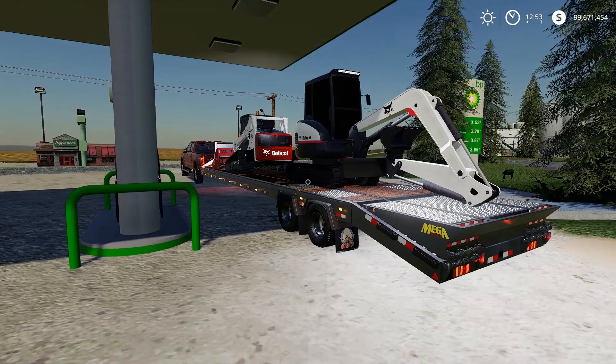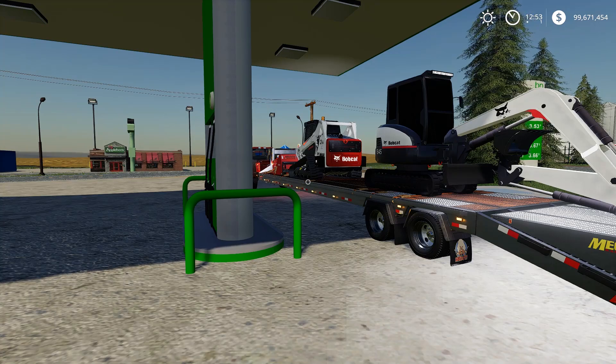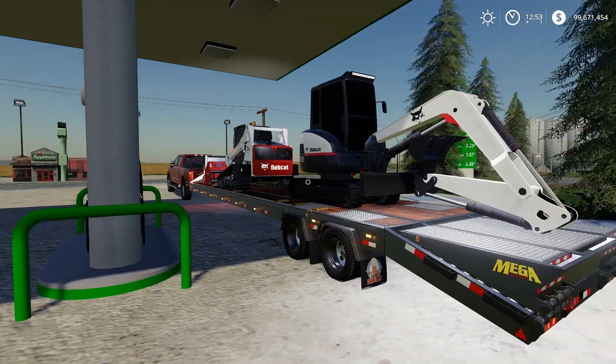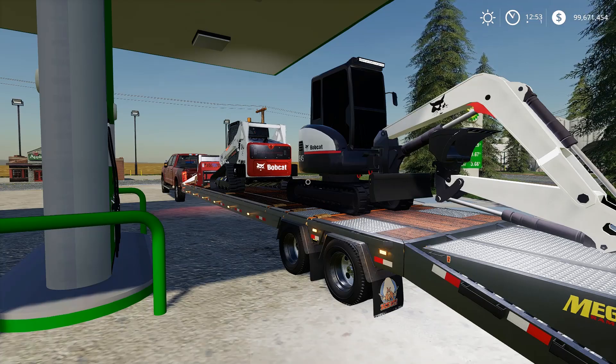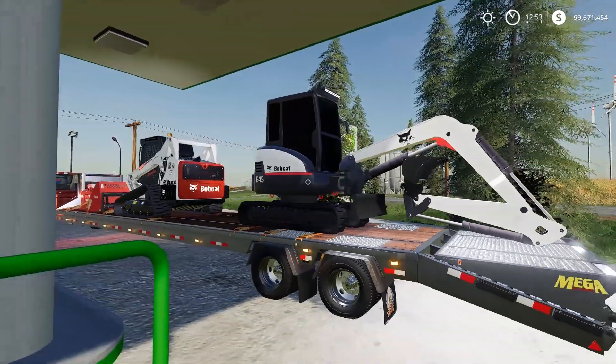We have a project today - we have to put in a flagpole for a customer. It's going to be crazy because in Farm Sim you can't dig, but the modders have found a way. I'm going to dig a hole, place down a flagpole, put in the flagpole, and probably fill it back in with dirt around it using the E45 Bobcat excavator.